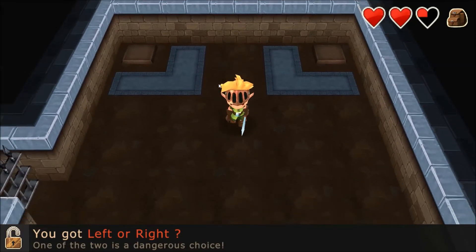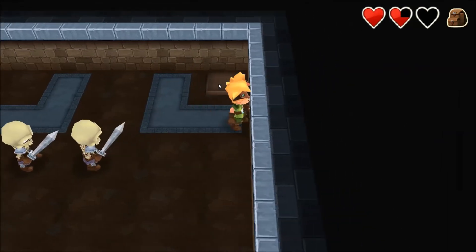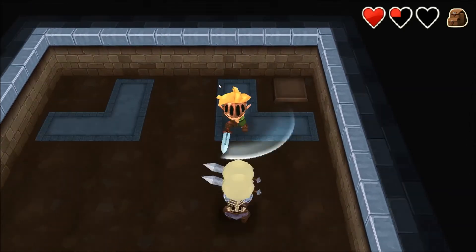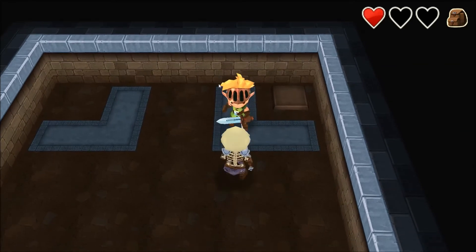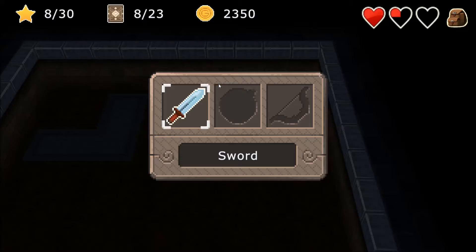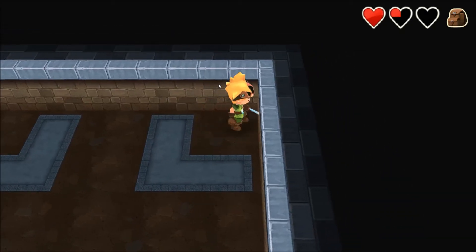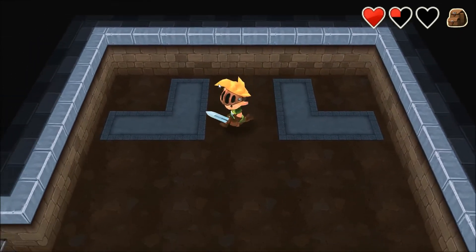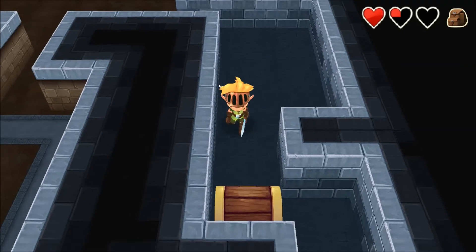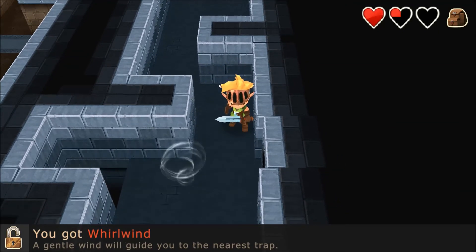Left or right — one of the two is a dangerous choice. Let's go with the left. That was a dangerous choice. Either one — the first one's always going to be dangerous. We need to actually heal again. Don't we have a potion or something? We have a sword — we can't actually access anything in it. That one opens it, so it was the right one not the left one. This one's still locked, so let's keep going to the right. This is a convoluted way of doing a line. You got whirlwind — a gentle wind will guide you to the nearest trap. It's all about the timing.